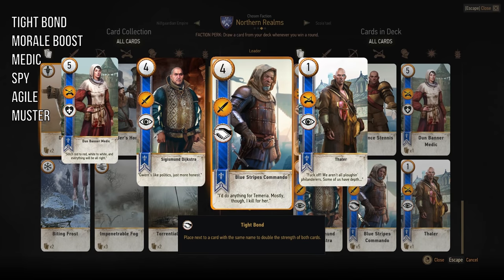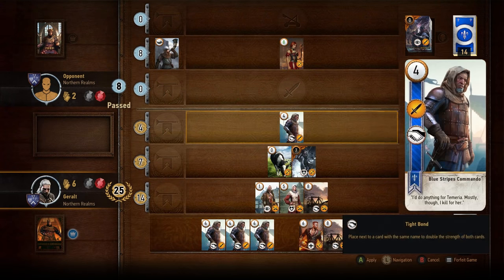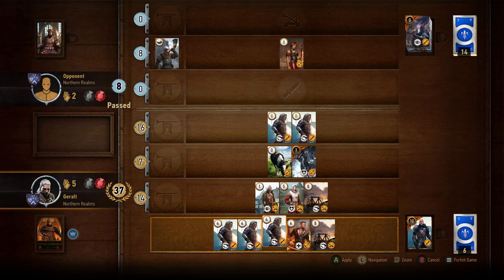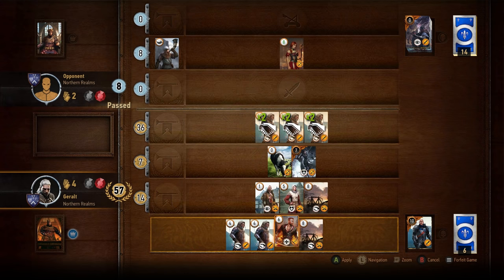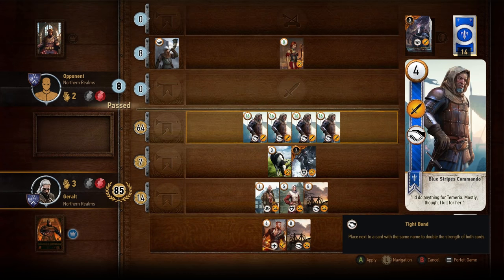There are six different types of special effects: Tide Bond, Morale Boost, Medic, Spy, Agile and Muster. Tide Bond doubles the combat strength of any cards with the same name in play on the board, however it only really doubles for the first card. In reality, the original combat strength is simply added to each card every time another card of the same type is played. So a single Bluestripes Commando counts for 4 combat points. A second one doubles each card's strength up to 8, for a total of 16 points. A third adds 4 to each card again, giving 12 combat strength each for a total of 36, making these cards very powerful.